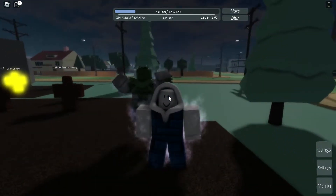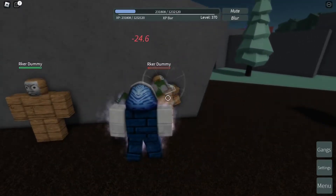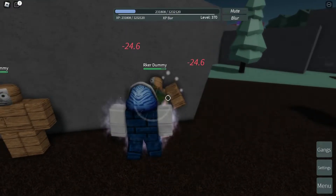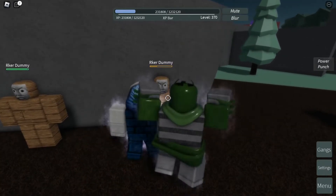Now that you know how to get Seamoon, let's go ahead and talk about damage, animation, and skill tree. Let's start with the left mouse button. As you can see here, it deals 24 damage with a critical hit of 34. Next is the Power Punch, which is the right mouse button, and it deals 37 damage.